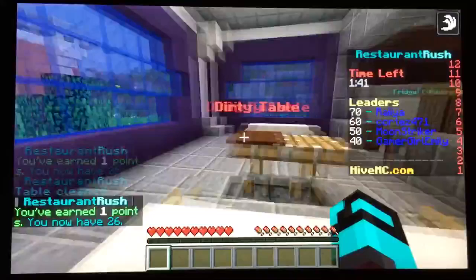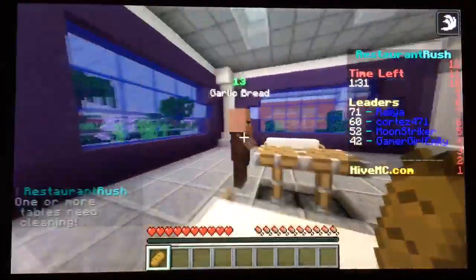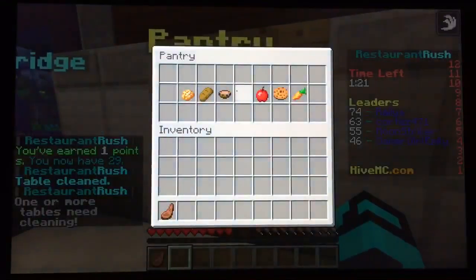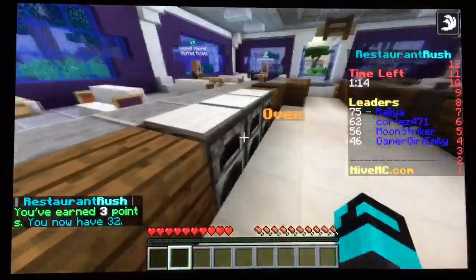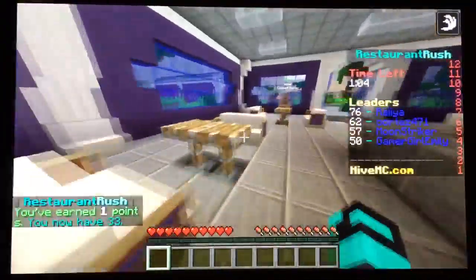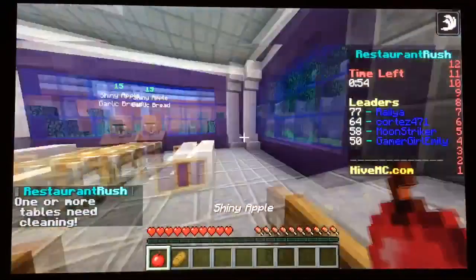That was quick! He wants garlic bread — I'll get you some garlic bread sir. Imagine if it was really this intense working in a real restaurant! Cooked mutton and mushroom soup — mushroom soup is in the pantry. I can't even say anything, I'm so rushed — it's Restaurant Rush! Cooked chicken and stuffed potato — gotta get this stuff to him quick. This guy needs water — I'm sorry sir. Shiny apple and garlic bread — we can get that to you.